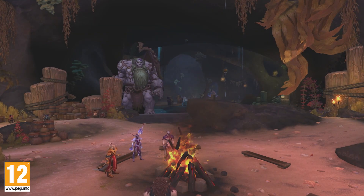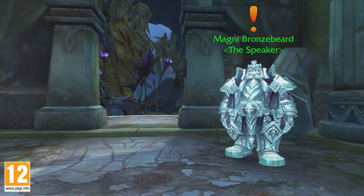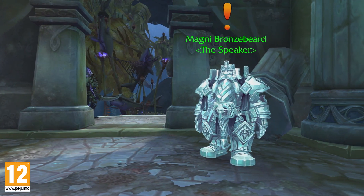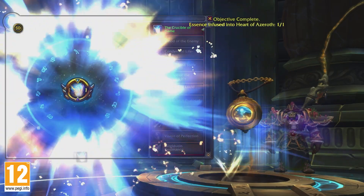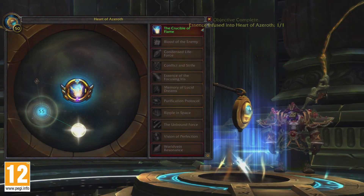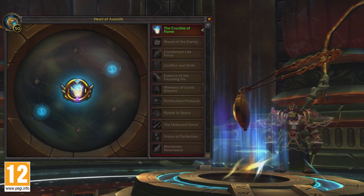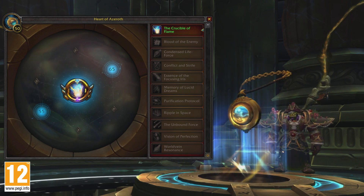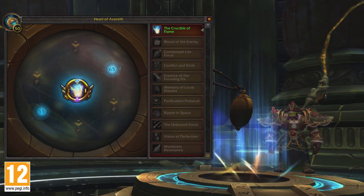Before you can use Essences, you'll need to establish your new hub in Nazjatar and respond to a Summons from Magni Bronzebeard to unlock the Heartforge. Completing this questline will unlock the major slot and reward you with your first Essence. The two minor slots will unlock separately, at Heart of Azeroth level 55 and 65. Along the way, you'll unlock four small stamina buffs as well.